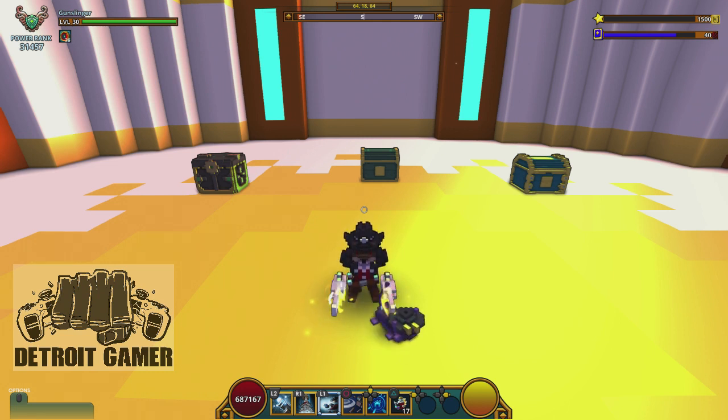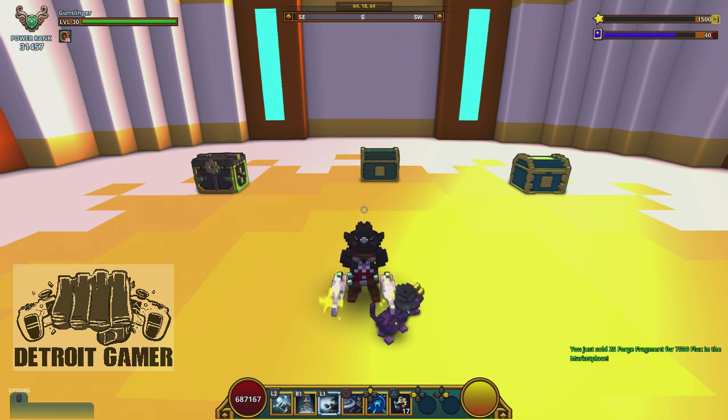A lot of people believe that if you get a lesser gem that is under 550 PR, then you shouldn't keep it — you should just throw it away and only keep those high level gems.